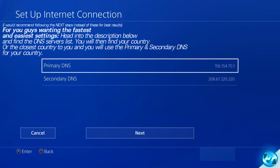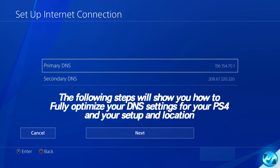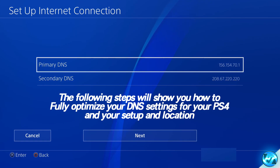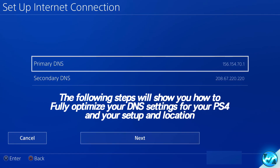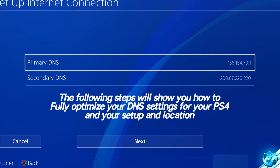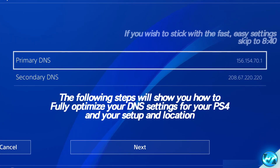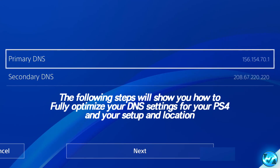For those looking to fully optimize their networking connection for the lowest ping possible, the least lag, and the very best download speeds, upload speeds, and connection stability, we can run a benchmarking tool to find out which is the best DNS server depending on exactly where you live. It will test your connection and show you which DNS servers are the best for you — giving you the best response time, lowest ping, and best download speeds. I highly recommend doing this for everyone watching, but if you want a quick and simple answer you can skip ahead using the timestamp on screen.